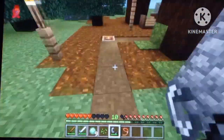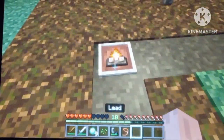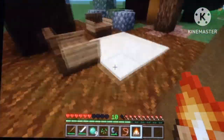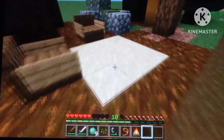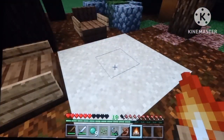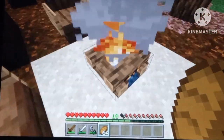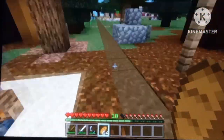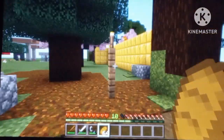You can also set campfires on fire with lava splash bottles. Now in the game you can literally hold a campfire that's on fire — I don't think that should happen. Instead, to light it you need to put another piece of coal or maybe a log on it.